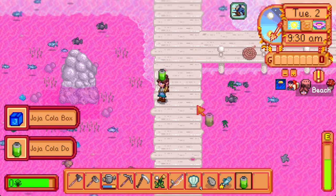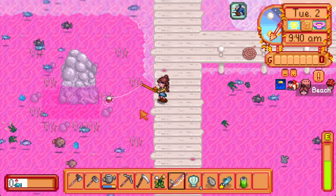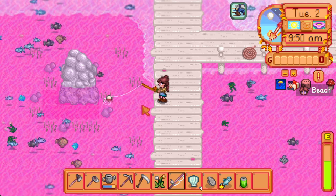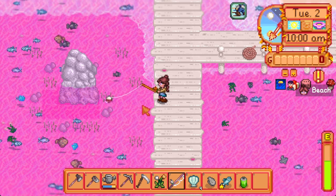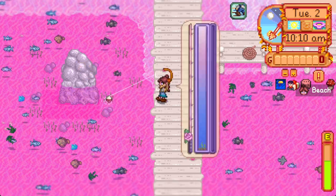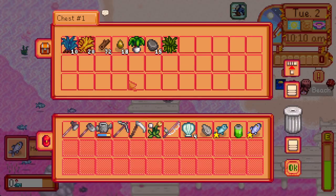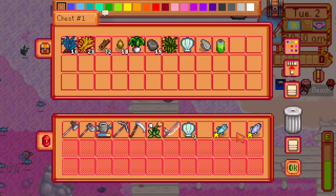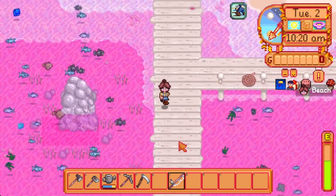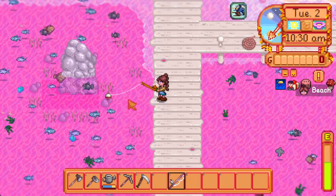We have Jojo Cola Expanded, so we've got lots of Jojo Colas to choose from. Probably one of my favorite goals that I wrote down was to start a collection — try to get one of each. And my other favorite mod — Chest Anywhere — makes it a lot easier to navigate things.